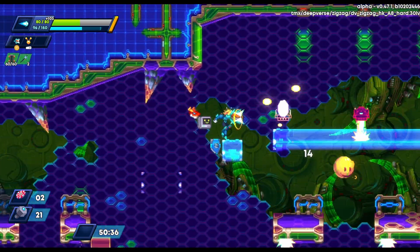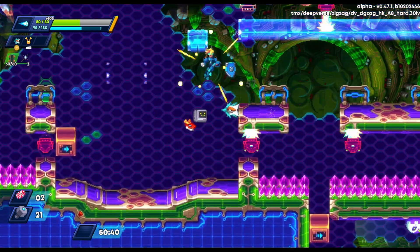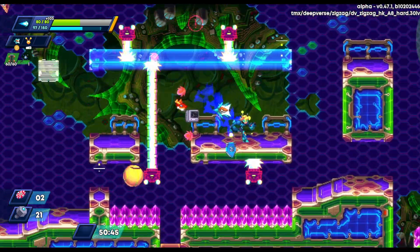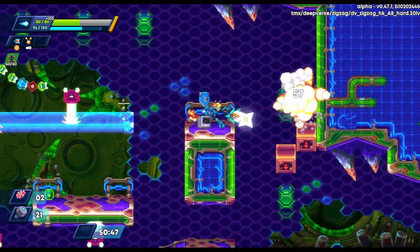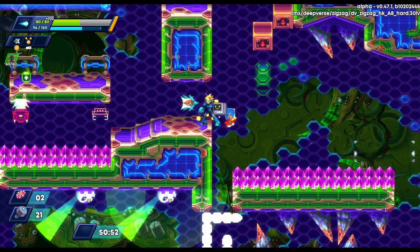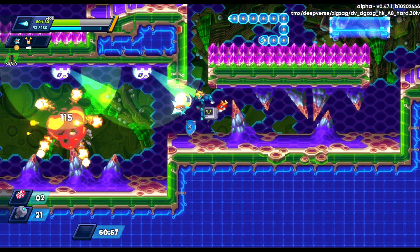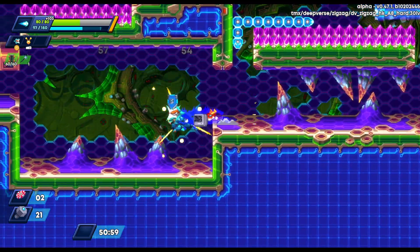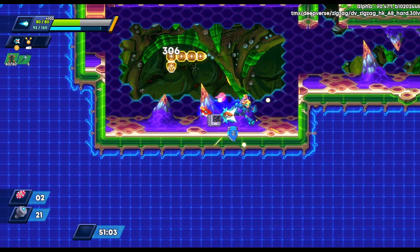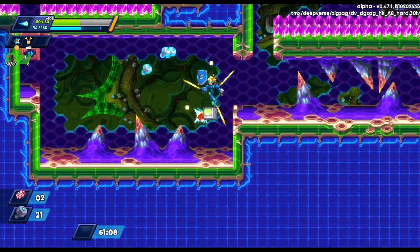We can get rid of the boss and beat the game — or at least the game as it is right now. I imagine they're adding some sigma-esque stages and probably designing those right now, but they're currently not in the game. In 20XX there were two stages like that, so I'd guess probably about the same here. But we'll have to wait and see what they come up with — I'm very excited to see where they go with the rest of the development.